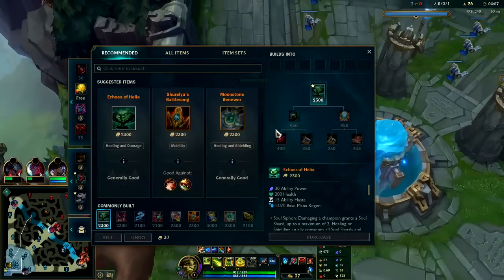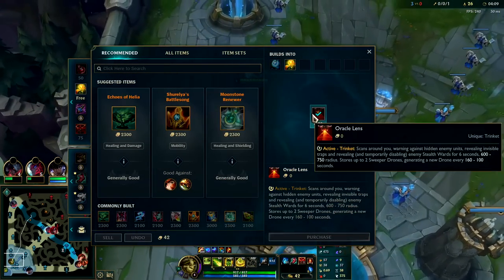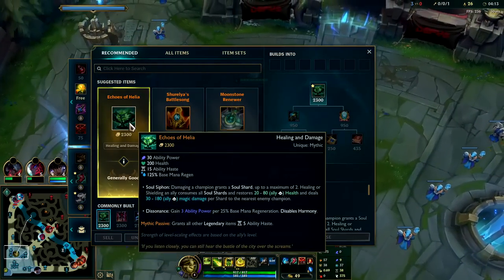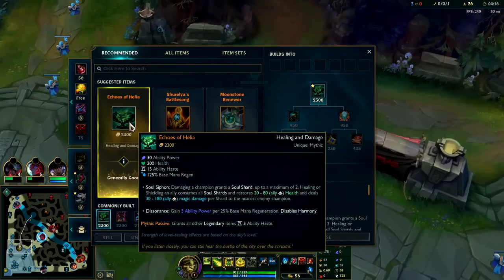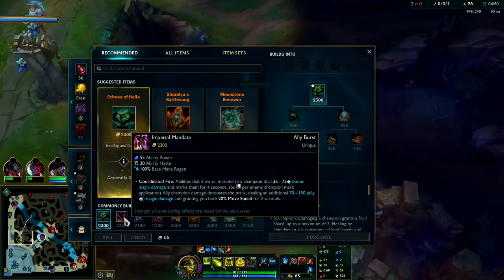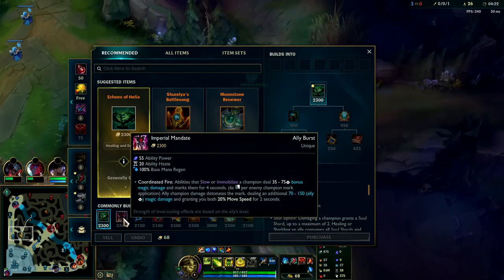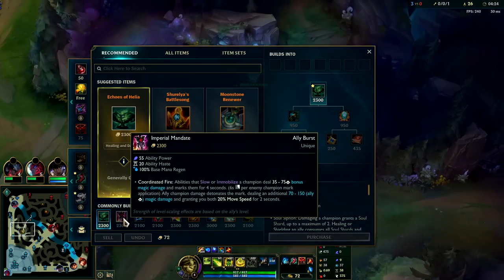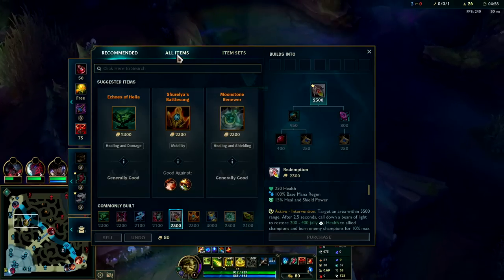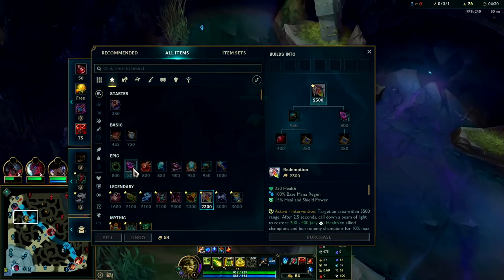First recall, typically you want to pick up Oracles on a stagnate champion like Ivern, with a control ward and Darkseal if you can afford it. Echoes of Helia is currently the most broken support item in the game. After Echoes of Helia you usually want to look for your Imperial Mandate — lots of extra damage. Then third item is situational: you can go for Ardent, you can go for Redemption, got a few decent options.